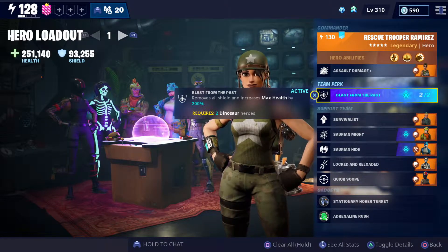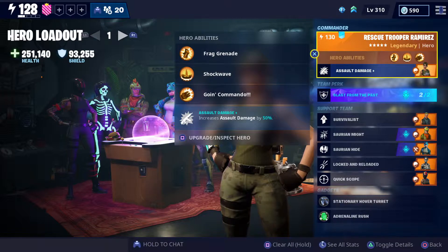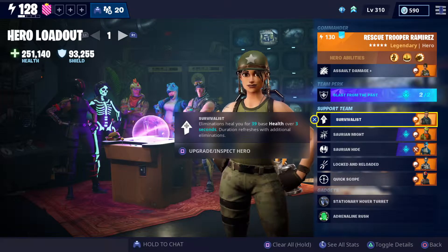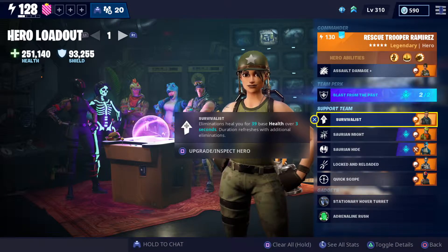This actually works perfectly with the dinosaurs themselves. The main hero you're going to want to use is Rescue Trooper Ramirez, because she increases assault damage by 50%. Then you're going to want Survivalist Jonesy, because every time you eliminate an enemy, you're going to be getting your health back — which is the main way you restore your health. That's definitely important.